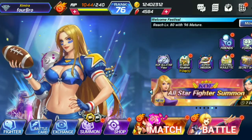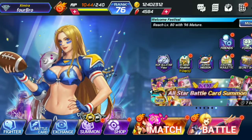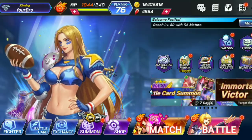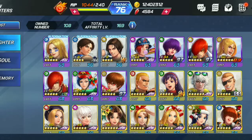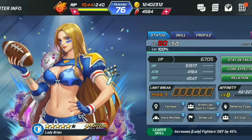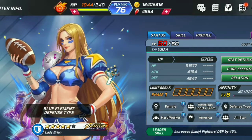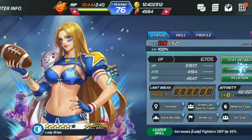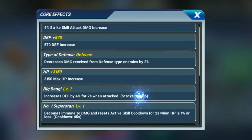Hi YouTube, welcome to my channel. This is for bro playing King of Fighters All Stars. Today is about this fast unit, Lady Brian. Let's see her profile. This unit is a blue element defense type. We have leveled her up to 50 levels. Let's see her core effects — this is all the cores that we have unlocked.